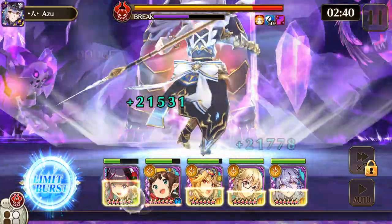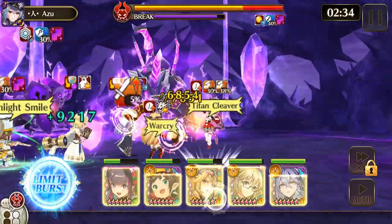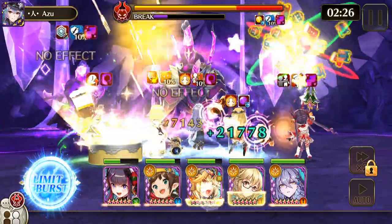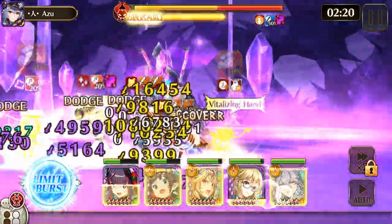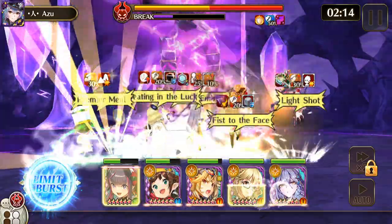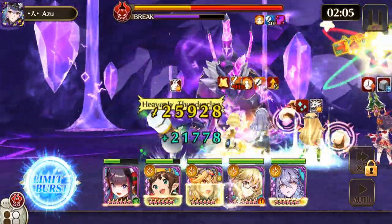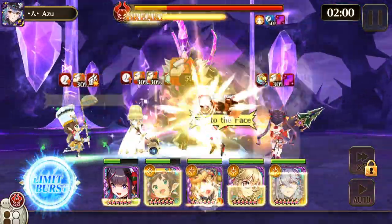Some other heroes you can use: Awakened Vili works really well, Angelic Hell if you were lucky enough to get her, Envy Sion Misato, Izanagi can work, Sortishia is always a good one, Vindicator Seraphel would probably work really well too. You might also be able to use Awakened Jormungand because he has the passive, if you fully awaken him, to be able to do the Abyss Veil.